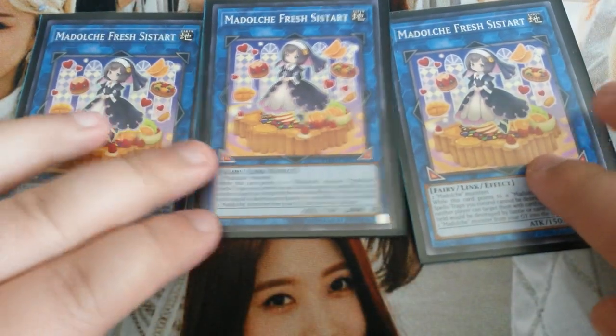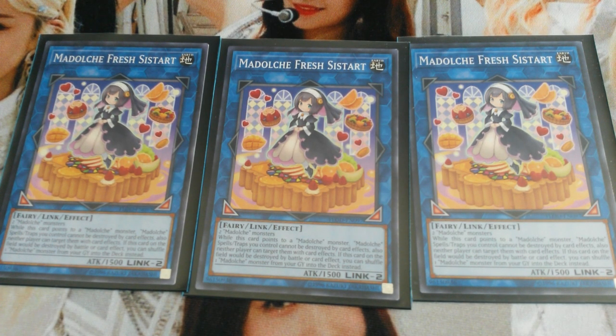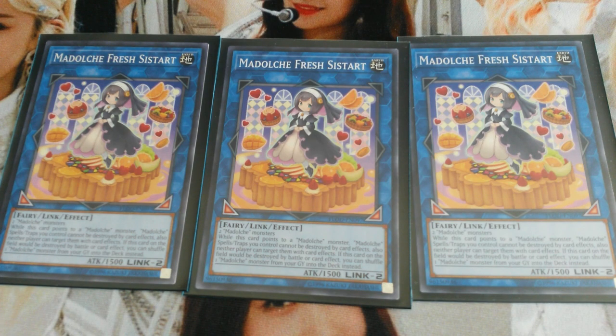Onto the extra deck. I play triple Madolche Fresh Sistart. It takes two Madolche monsters to make this card. While this card is pointing to a Madolche monster, Madolche spells and traps you control cannot be destroyed or targeted by card effects — so she's really good for protecting your field spell, Ticket, or Salon. And if this card is destroyed by battle or card effect, you can shuffle a Madolche monster from your graveyard to the deck instead.